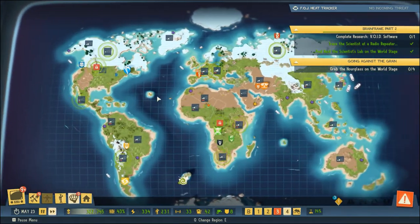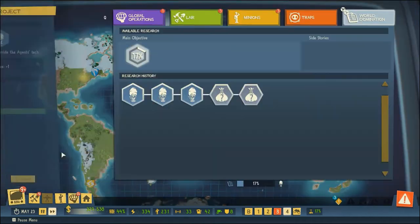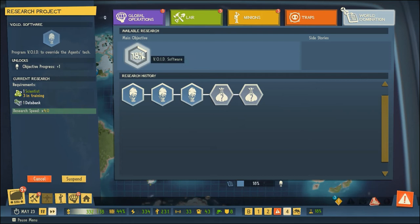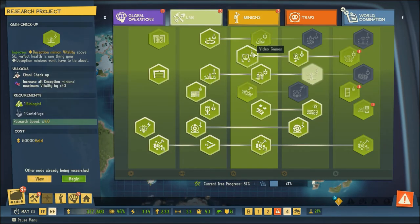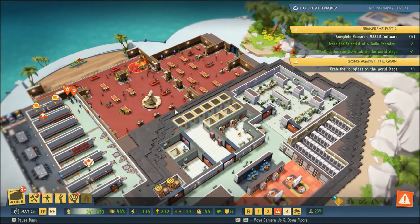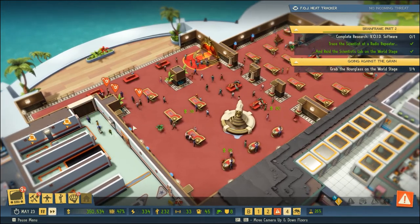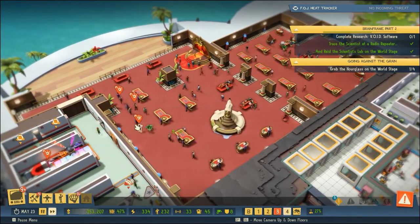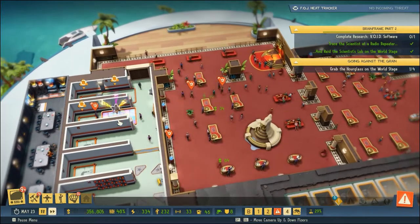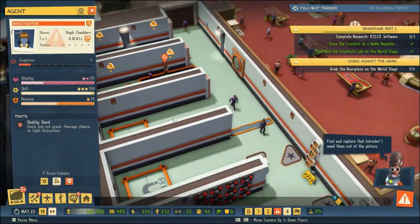The world stage seems to be okay for the most part. I'll continue to keep an eye on it in the background, as well as our research. We are doing the void software research, so hopefully this will move us one step closer to finishing off our void device. We've got people on the run - that's never good. What's happening here? There must have been a fight breaking out or something. No, just agents trying to sneak in - we will take them for capture and grill them for their intel.